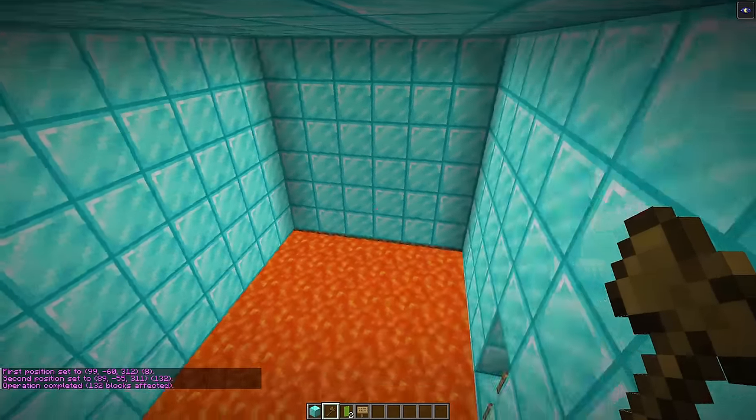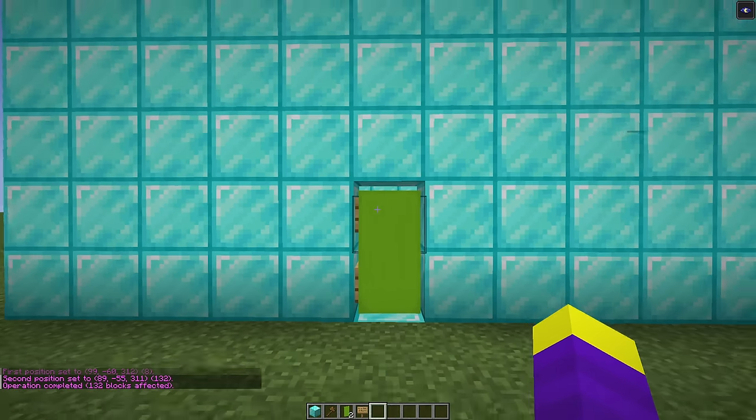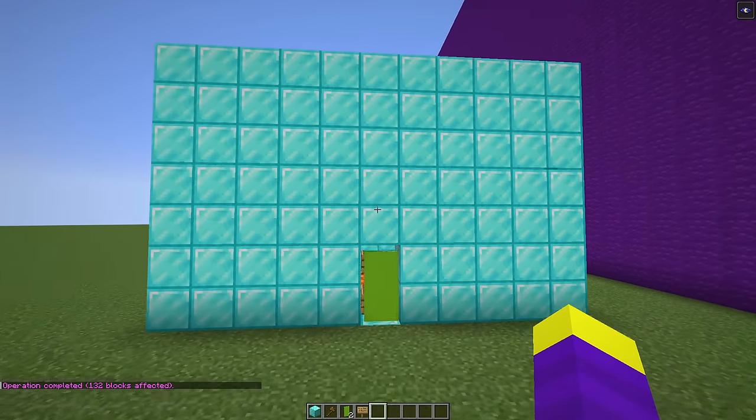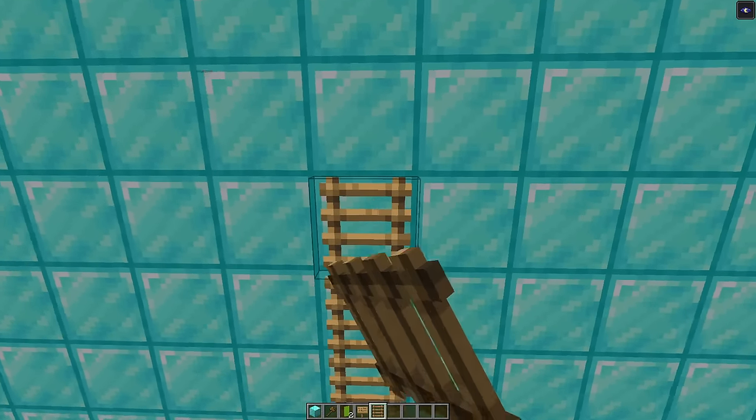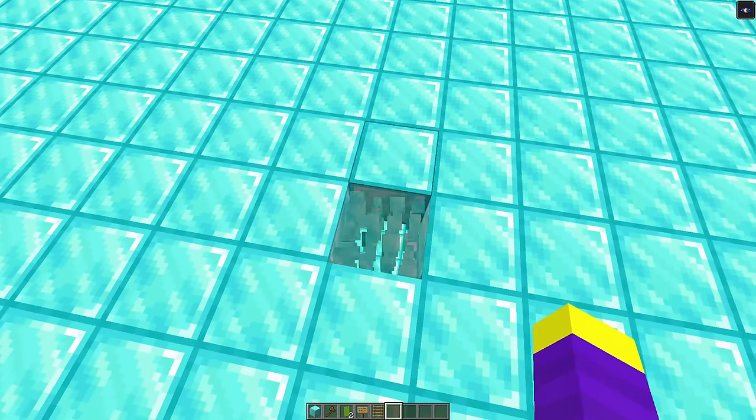Just in case Don makes it to the other side, we're going to place a giant wall right here so he can't escape. We'll use this command and now we have our fake entrance. There's no way he doesn't fall for this. Now we're going to build the real entrance on the roof, so we're going to place ladders up here.